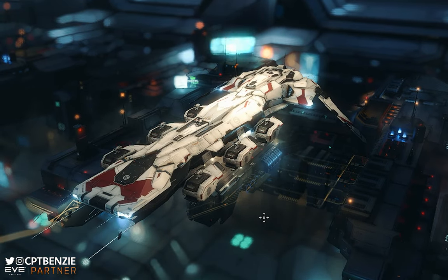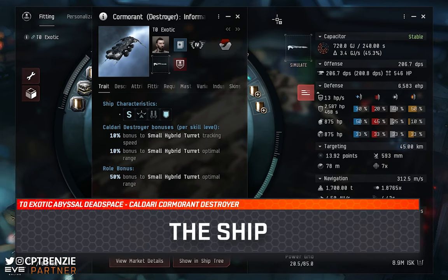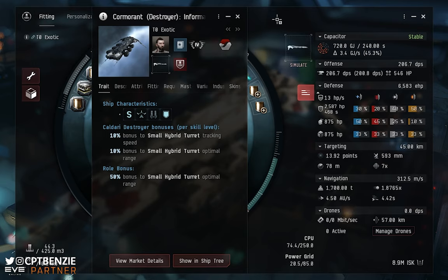Let's jump into talking about the Caldari Cormorant Destroyer running tranquil exotic filaments. I really love the look of the Cormorant — that flat design with the turret pods on the side, the wings that fold up and down as it warps. The skin showcased earlier is the Ghostbird, one of my favourites, though they tend to be super expensive on the market. First we need to understand what the Cormorant is, then why it's useful for exotic filaments, then we'll showcase the fit and demonstrate it in action.